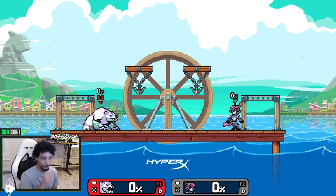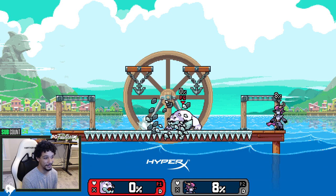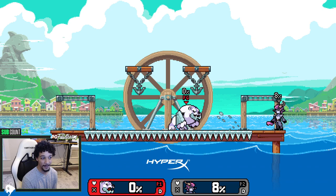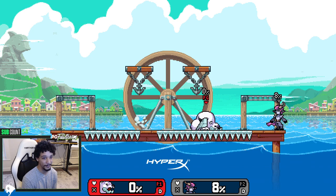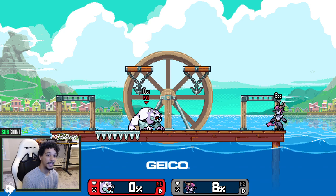First of all, he has a great grounded neutral. This movement option — being able to jump cancel his dash attack — makes his neutral so intimidating. It's one of the best ground neutrals in the game. It also means he has great tech chasing, and it's a key component of all his movement tools, helping with combos and stage carry.